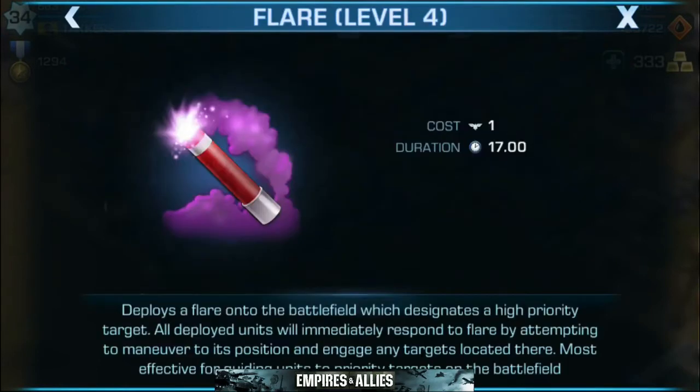Next up we have the flare. Flares are deployed onto the battlefield to designate a high priority target. All deployed units will immediately respond to the flare by maneuvering to its position and engaging any targets located there. Most effective for guiding units to priority targets on the battlefield. This is a very helpful command power — it's going to readjust all of your troops over to whatever point you drop it on. We'll go over this in a later episode, but keep in mind that you also have the ability to break your squads into teams — Alpha, Bravo, and Charlie — and those work in conjunction with the flare.